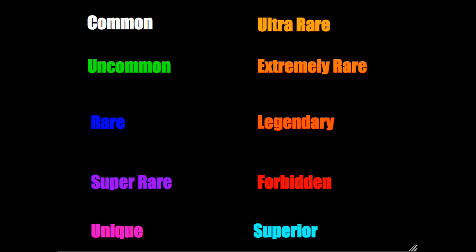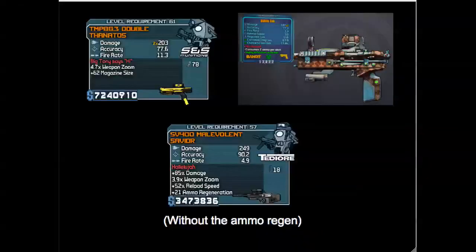For light orange examples, I want to talk about guns like the Gub — dependable, not great. The Savior — dependable, not great, from Borderlands 1. And the Thanatos from Borderlands 1. Keep in mind I'm talking about these guns at level 72, OP 0, and level 69 for Borderlands 1. The Gub kills enemies but isn't amazing. The Savior is a pretty solid SMG, better than a purple SMG. The Thanatos — I don't like it that much, but it's still pretty good.